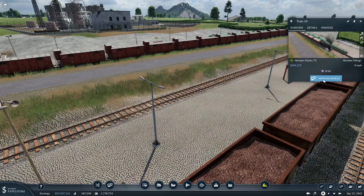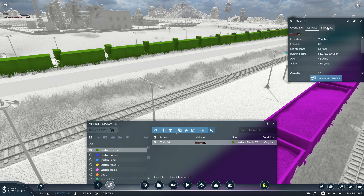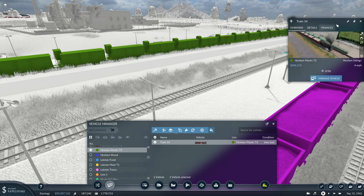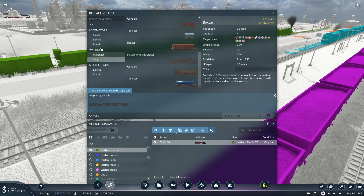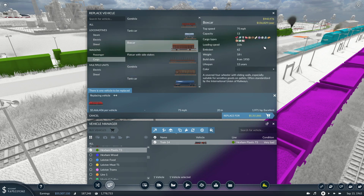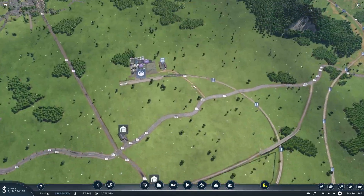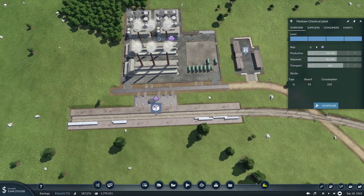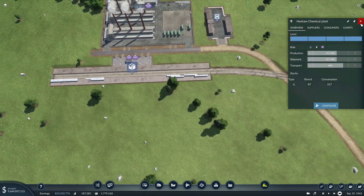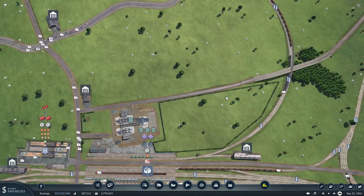You, Mr. Train - you could be upgraded. Are you making money? Finances - yes, you're making okay money. Can we get you to make more money? So we're going to go diesel, a cheaper one. We're going to go cargo - you're taking plastic, right? Yes. 12 wagons. Replace. Let's see what that does - probably not a lot. You take your time producing plastic, mind, don't you? But he does have the whole platform to himself so he can just sit there and wait until he's full, which is nice.